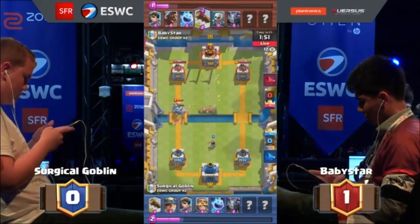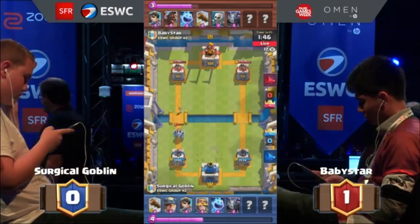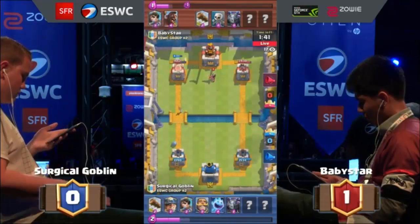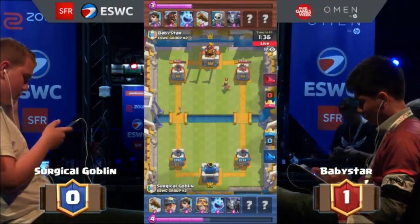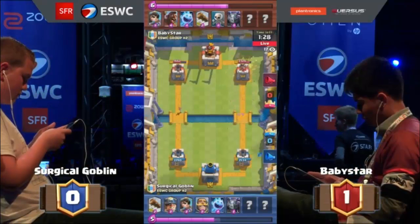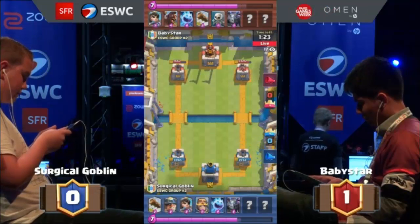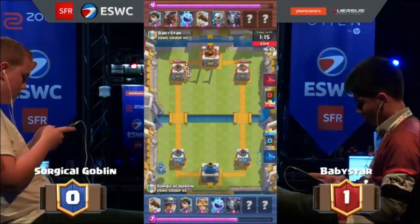This is the epitome of surgical gameplay right here — there is no drop uncalculated. I doubt these players even see the cards as characters and animations — more like just elixir values and XY coordinates. They see the grid as literally a grid. We've been streaming for nine hours, we need a break. Anyway, jumping back into the game — they're both at seven elixir, eight elixir, with surgical one elixir behind. Cycling in with the skeletons — he has a high cycle deck.